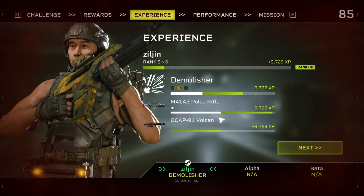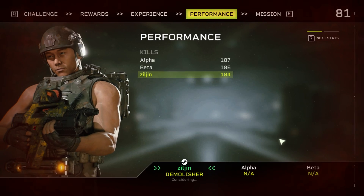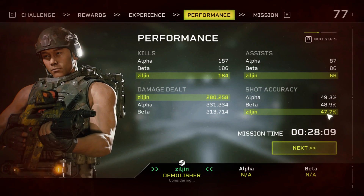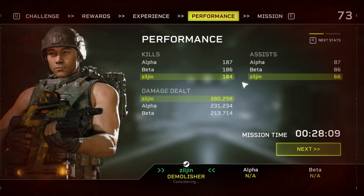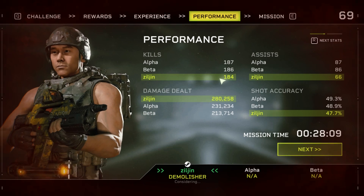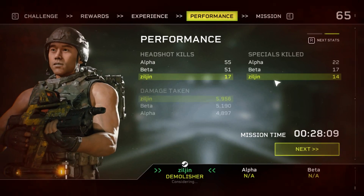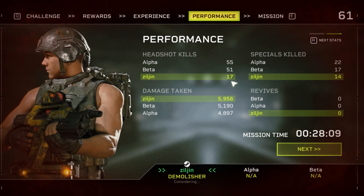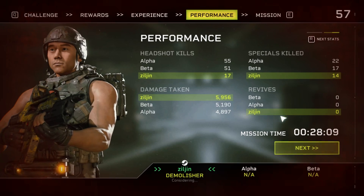I got some experience. Post rifle almost went up a level. The flamethrower is actually really good — accuracy was 47%, which is not too bad. Usually my accuracy is around 20-something percent. It did tons of damage and I got a decent amount of kills. I didn't get many special kills or headshots because I wasn't using a gun.